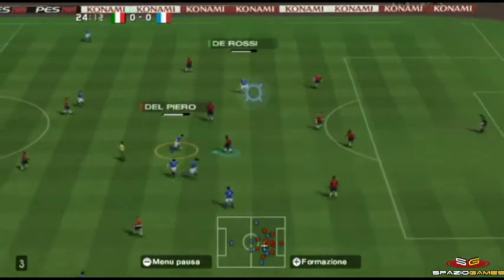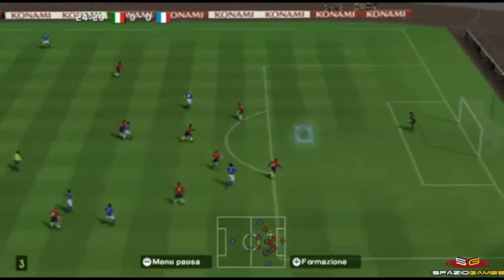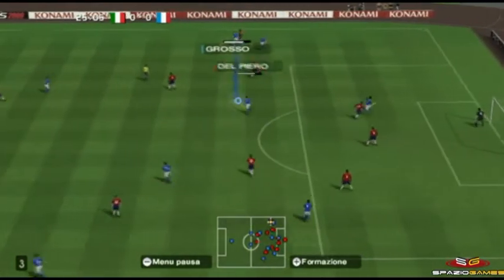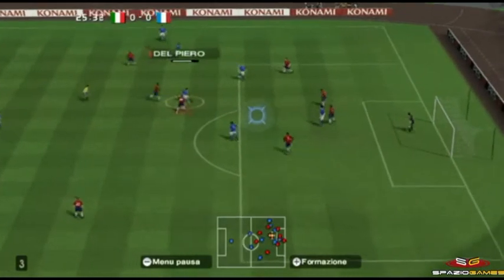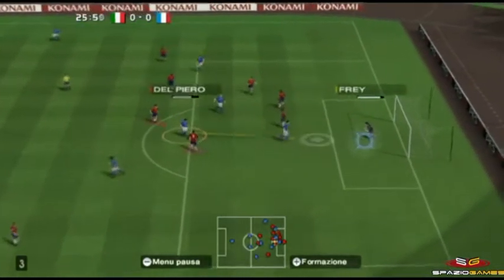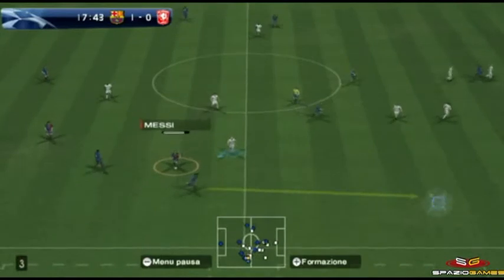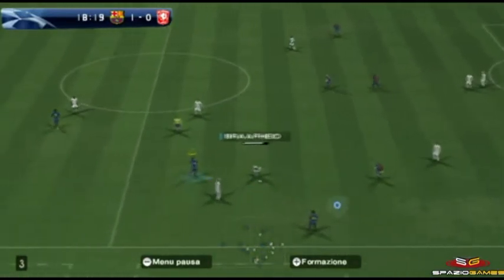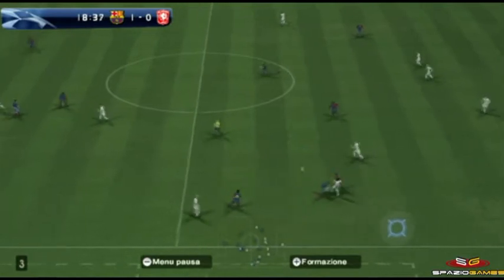I comandi base si dividono in offensivi e difensivi, e una volta apprese tali tecniche, potrete imparare un numero decisamente elevato di combinazioni, che vi permetteranno di sfruttare tutti i fondamentali del calcio e le abilità tecniche alla base di qualsiasi grande calciatore, per un totale di oltre 40 combinazioni differenti. Si va dal semplice movimento nello spazio alla corsa continuata.